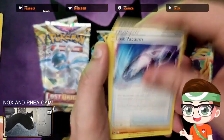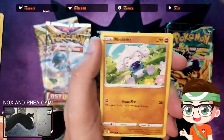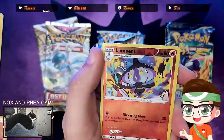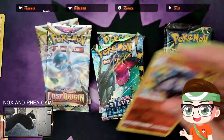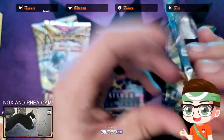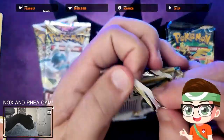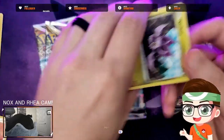Fighting Energy, Silcoon, Lost Vacuum again, Raylacanth, Seedot, Horsea, Petitite, Shellos, Minfu, Lampard in the reverse, and Sableye Holo. Nothing great from that one either. Not getting any hits today, but we're not super expecting anything because these aren't from a booster box — they're all spread out, and I think that lowers your chance to get anything at all.